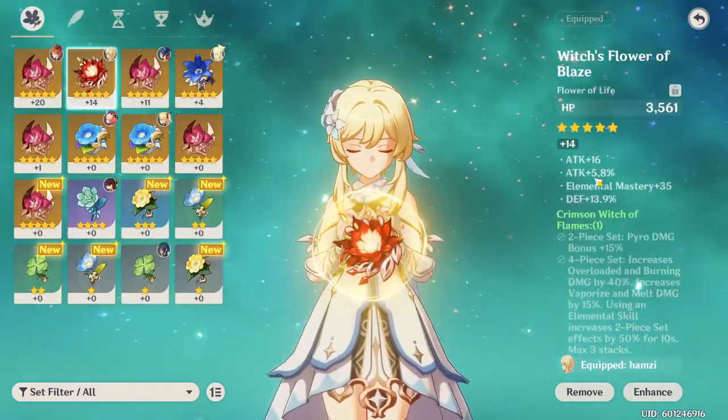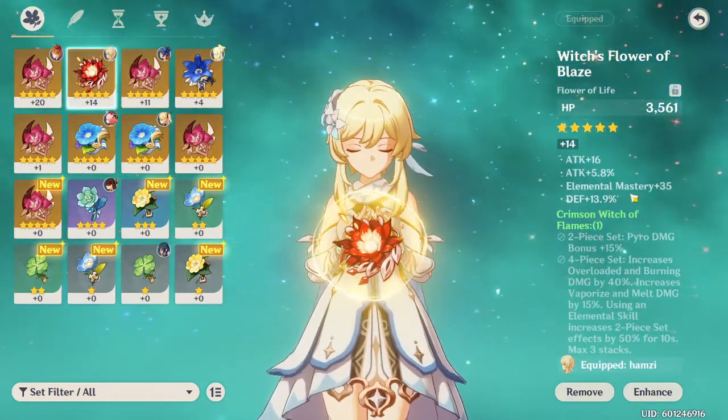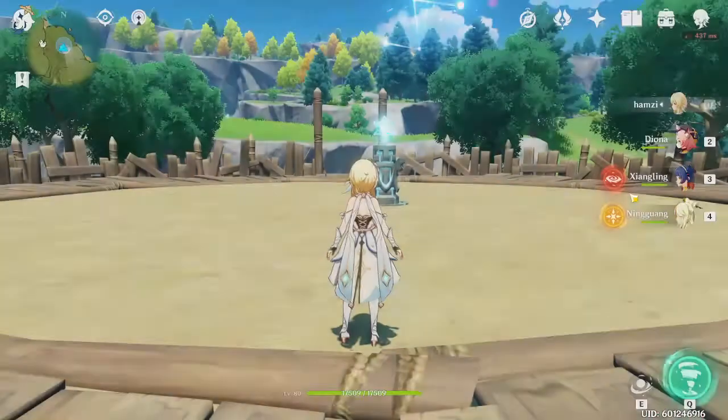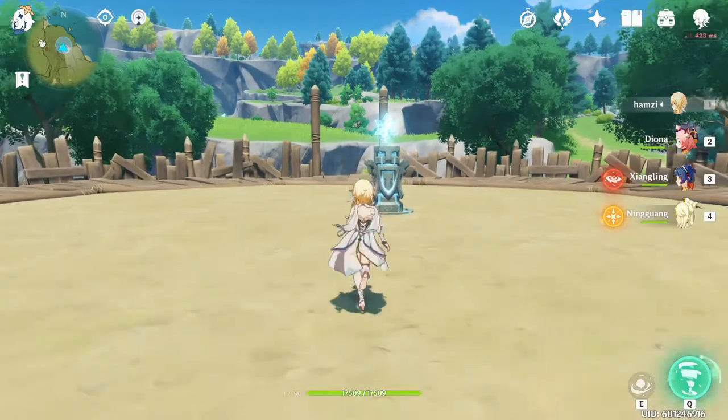In addition to that, elemental mastery — which means spell power — is going to help you a lot. Finally, try to mix two or three elements together.